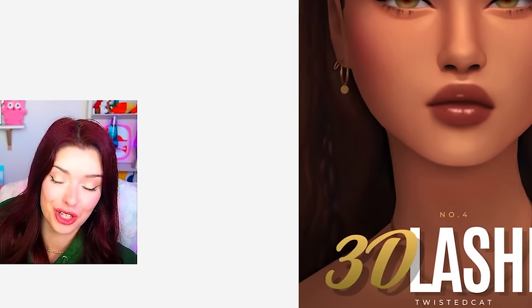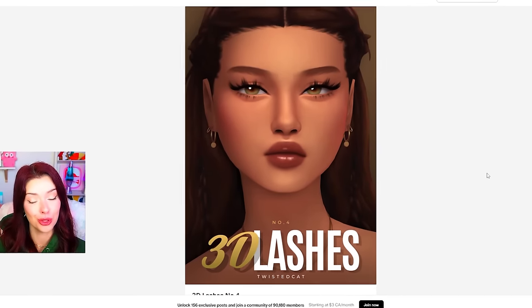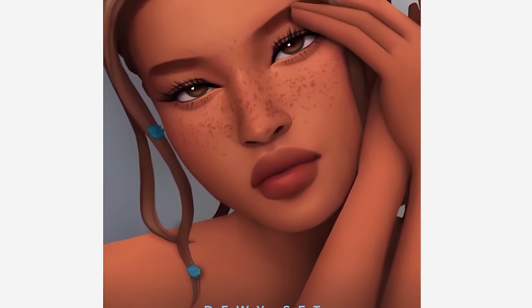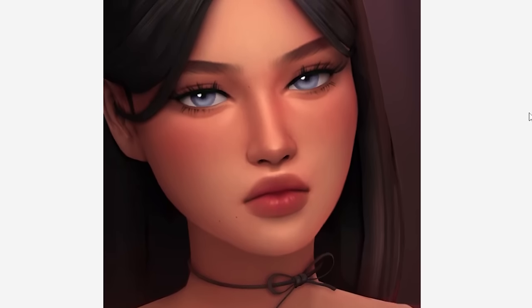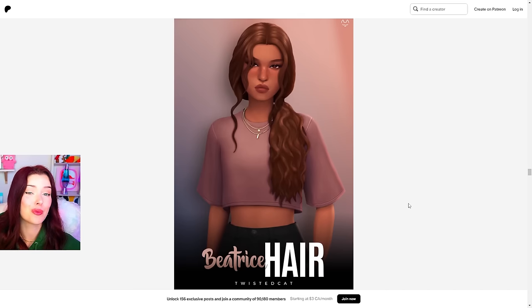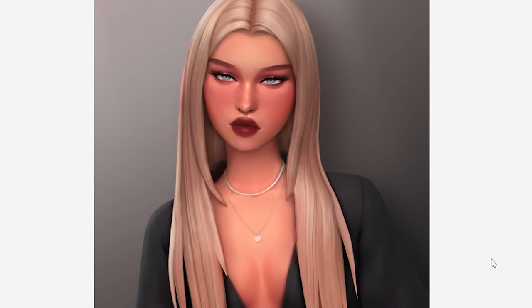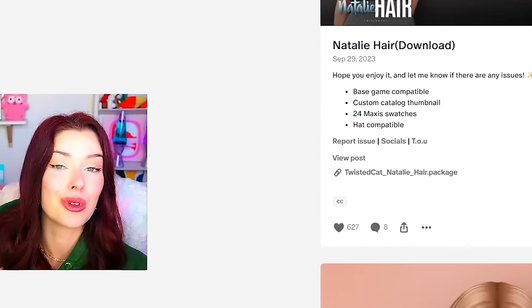Okay I think we're ready to move on from clothes because Twisted Cat — who I talk about in every single creator sim video — has put out some new 3D lashes and we're downloading these. There's also a new skin with freckles. We're doing it. I don't think I've downloaded these eyes yet so I'm gonna get those too. This creator also puts out some really cute hairs and makeup. Yeah, this is another creator where I can just confidently download everything because I know it's gonna turn out good.